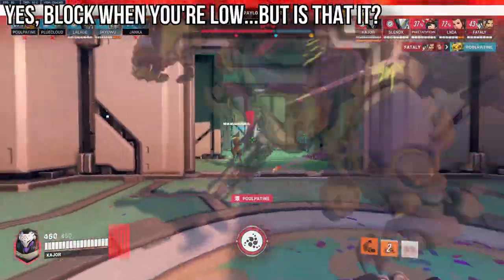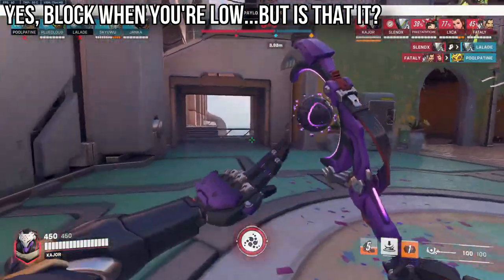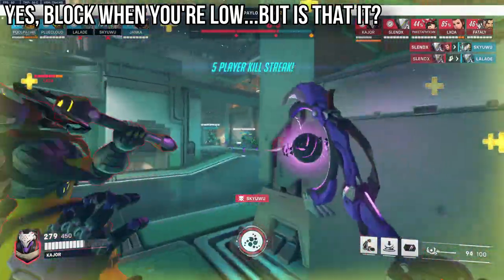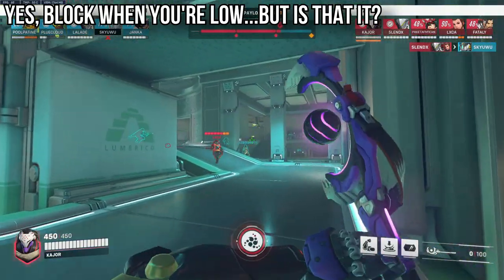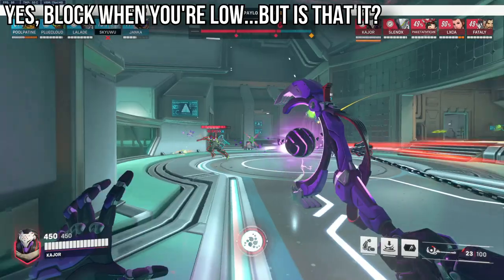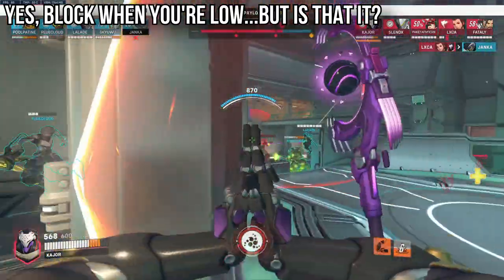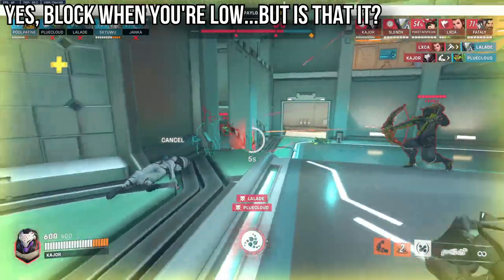Speaking of your block, it seems quite intuitive and basic on paper — you just block when you're receiving significant damage. But you can actually proactively use your block. In other words, look to block sources of big burst damage: a Soldier railgun or helix, Hanzo storm arrows, drunken concussions, etc. It's really easy to just turn your brain off and start pummeling, but good block management means you preserve more HP, and by preserving more HP you can stay in the fight for longer and therefore actually do more.